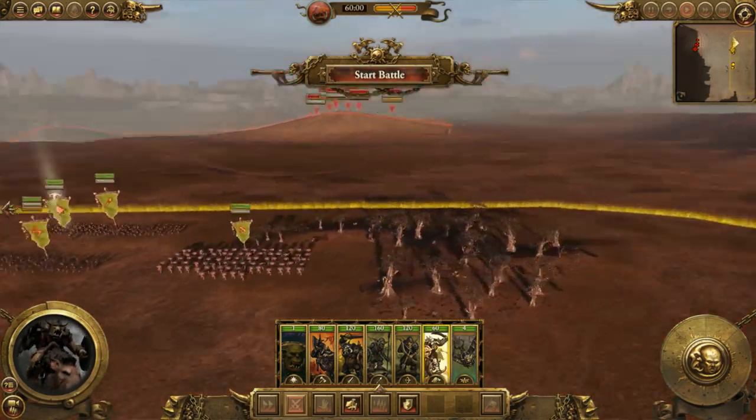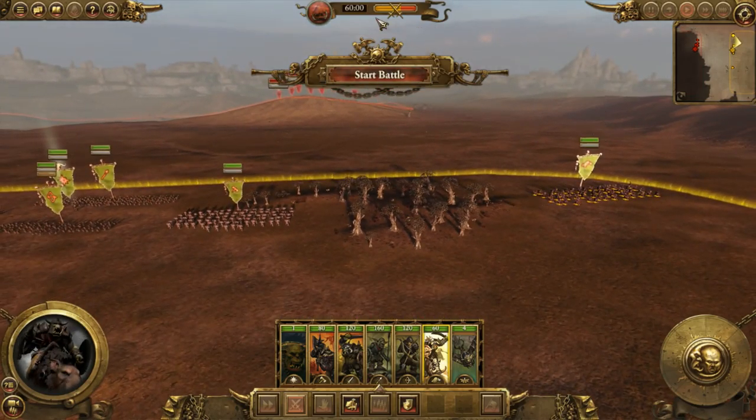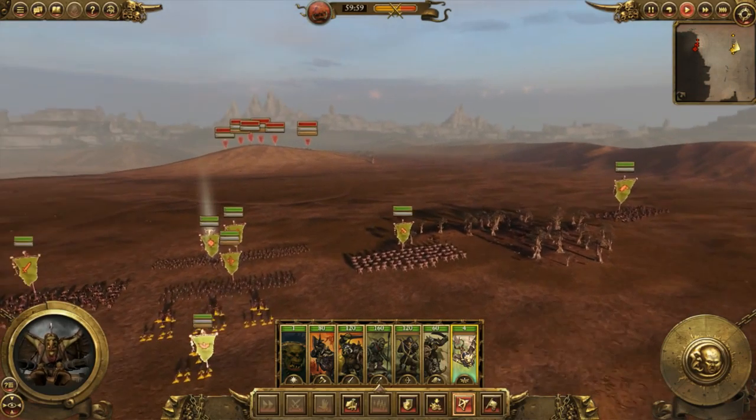Let's put the boar boys on this side to flank wide around, and put the doomdiver catapult right there. Go ahead and start the battle.